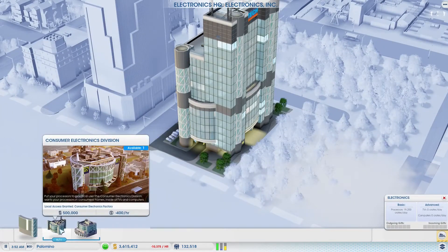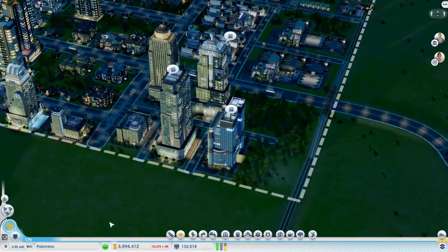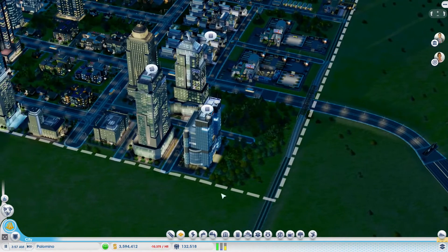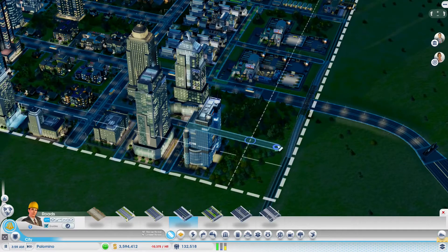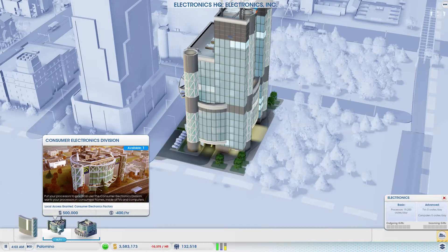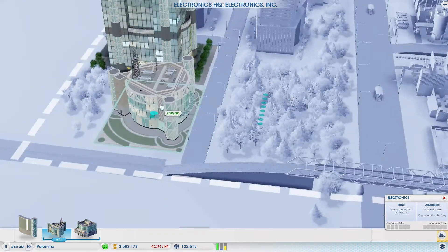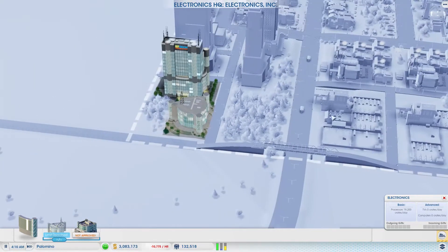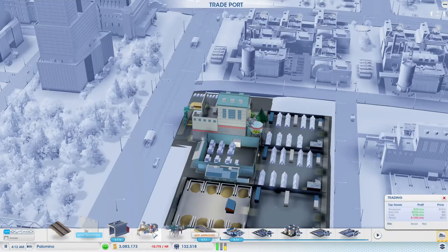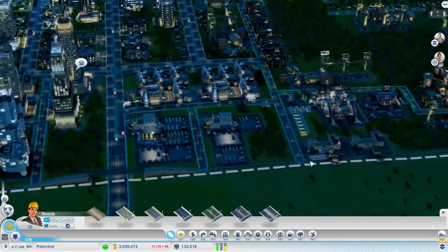Consumer electronics — even then, no. What if we were to extend this road? Oh dear, that was close. Now we can also build it here. Let's just place it here, which means we need to find a different spot for the freight rail terminal. Yeah, let's give it a try — it's only 70,000, and at this point in the game that's really not a lot of money.